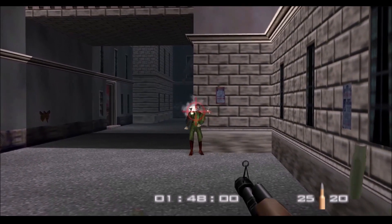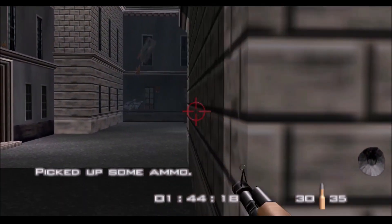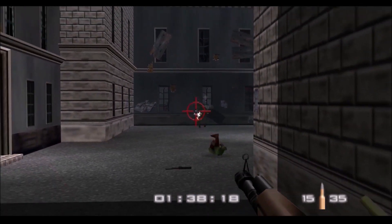But when you get to the rocket launcher guards, Christ, yeah. Just do your best to kind of strafe around the rockets. Try and avoid them totally if you can, but if you can't, just run like hell.